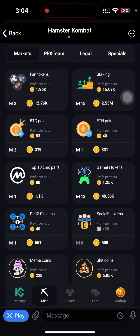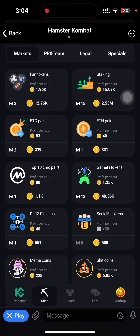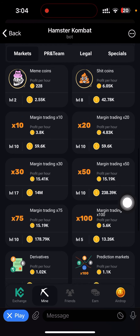To find it, you need to look in the Market, PR Team, or Liga — one of these three. I scroll down and I can see: Margin Trading x20, Margin Trading x50, and this is Margin Trading x100 — that's the one I'm looking for.